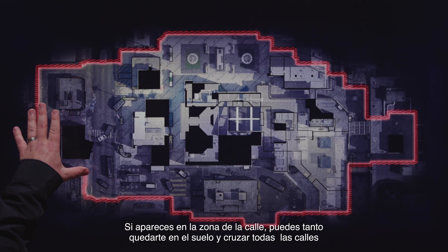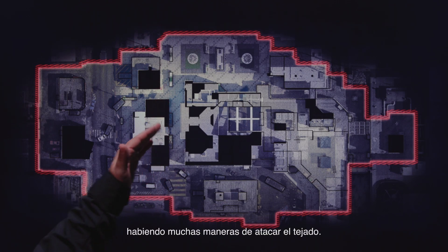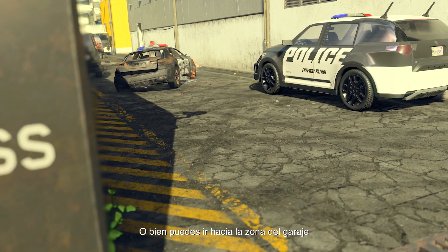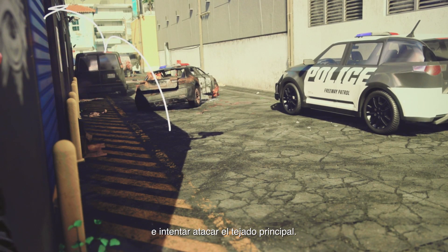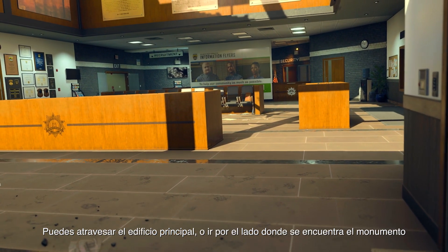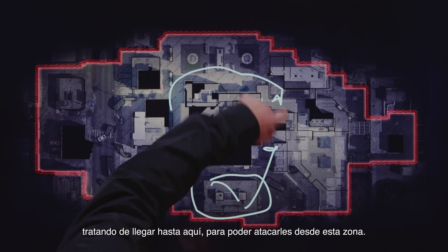If you're spawning on street side, you can either stay on the ground across all the lanes and actually cut across the middle in front of the police station — there are a lot of ways to attack the roof. You can go to the garage side, get on this vehicle, get on the garage roof, and then try to engage the main roof. You can cut through the main building, or take what we're calling the memorial side and try to wrap yourself around to get up and cut them down over here.